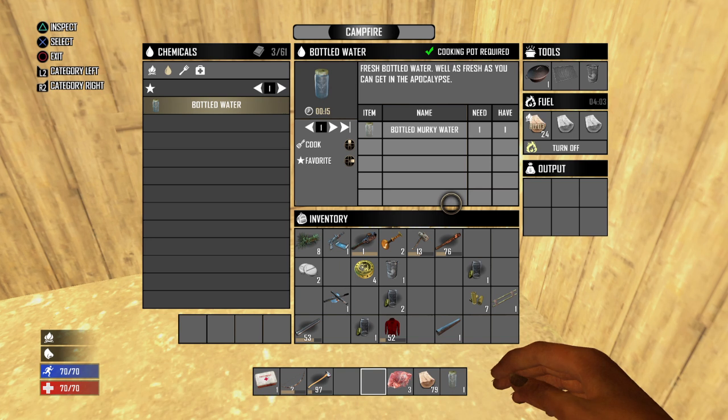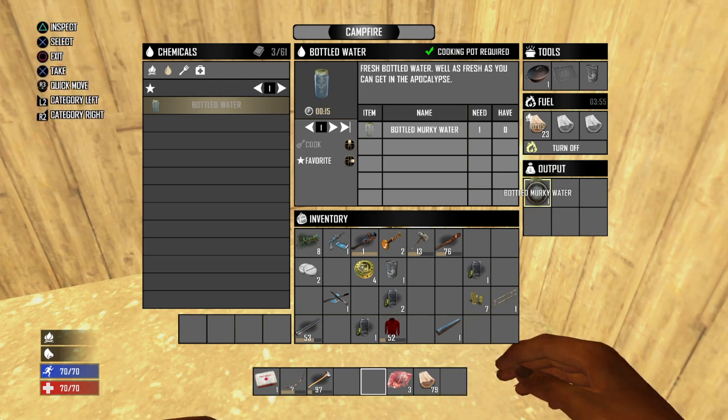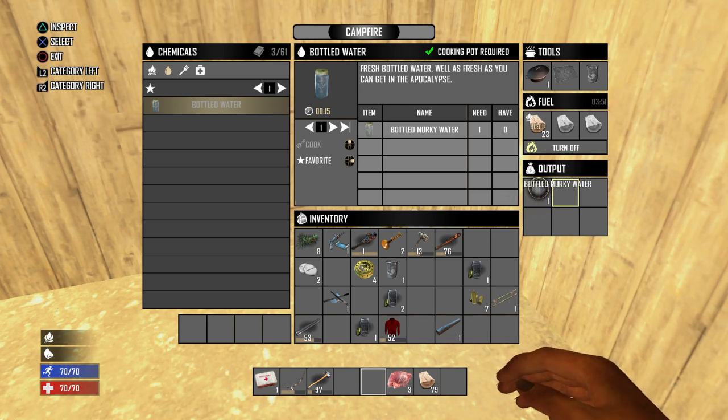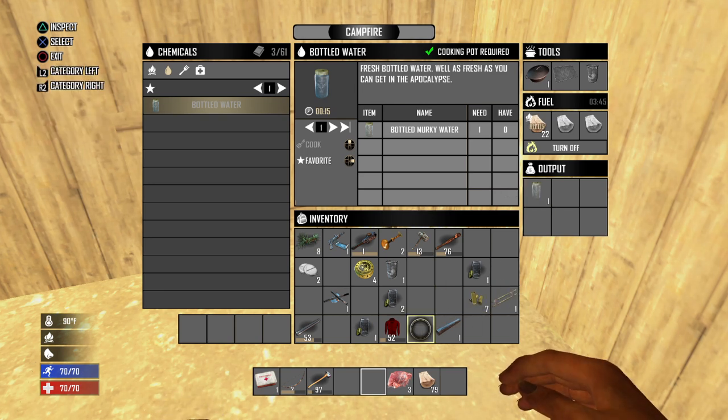Here's the thing about it — it has to say 'half one.' So if you had it like I did before, I put it in the output slot and didn't know what was going on, because I thought you put it there. But you put it in the input slot to cook it. Same thing with the meat.